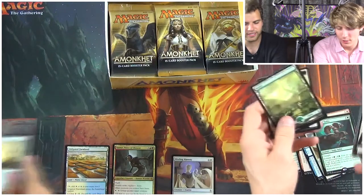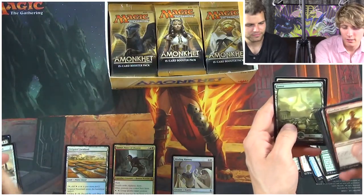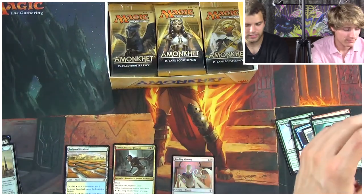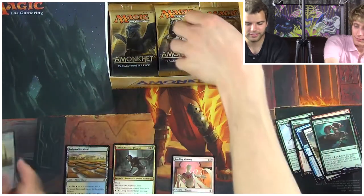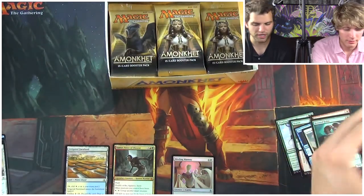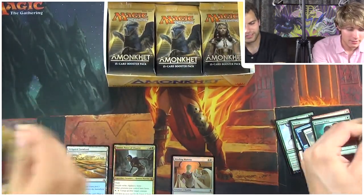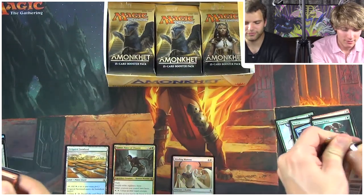I got a Throne of the God Pharaoh. So this is the shrine to Nicol Bolas? Nicol Bolas — the horns. And there's a lot of shrines to that guy. Throne of the God Pharaoh — that's his name, the god king, the god king pharaoh. Yami Nicol Bolas. Wasn't pharaoh just another word for king?